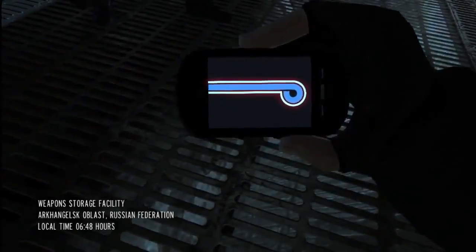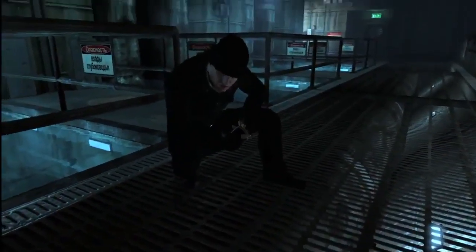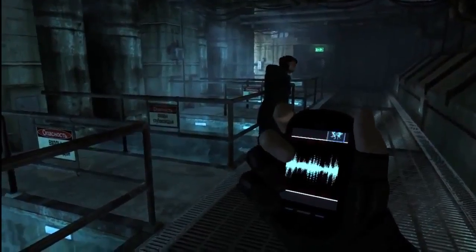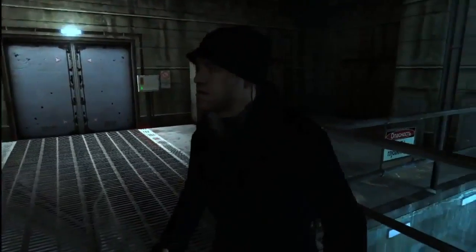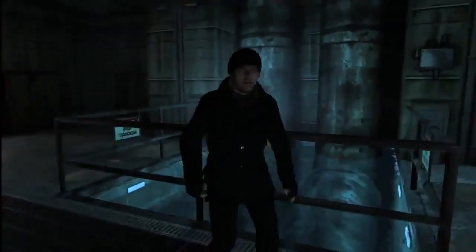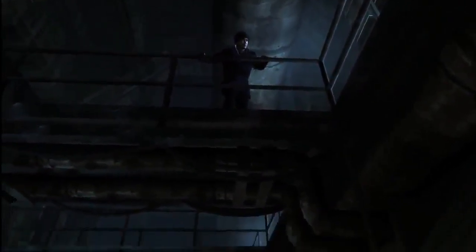Bond is working alongside his colleague Alec Trevelyan, 006, to investigate a corrupt Russian general who is selling arms to terrorists. MI6 won't be able to reach us down here, but we'll be able to contact each other through the alternate channels on the ultra-low frequency sideband. We've got 19 minutes till those terrorists make the pickup. It should be enough, so long as Yuromov hasn't spotted us. I'll take the fuel tanks. I'll get the weapons cache. Last one out buys the first round. You're on.